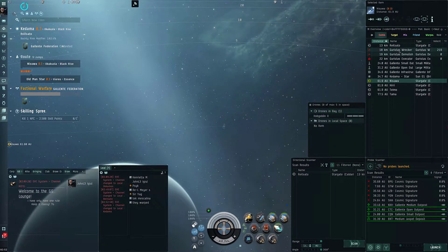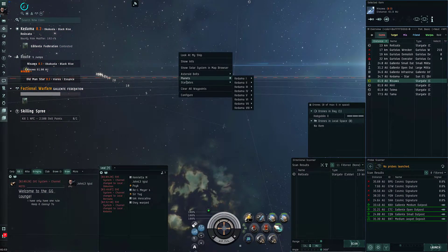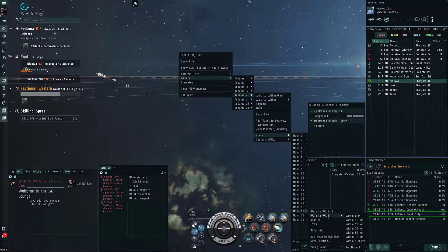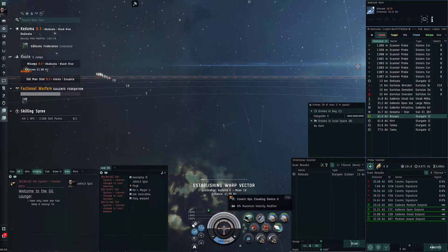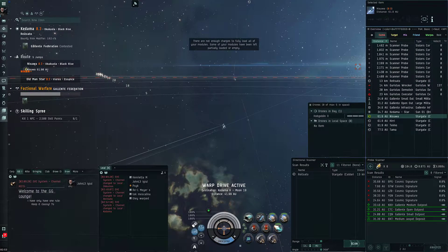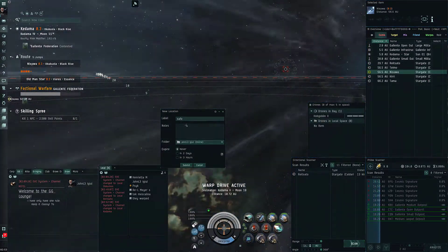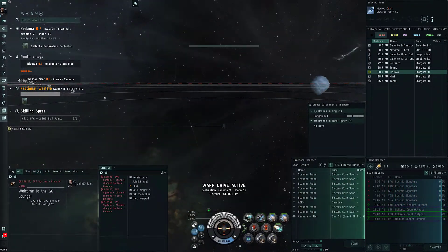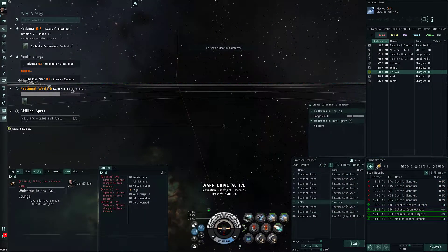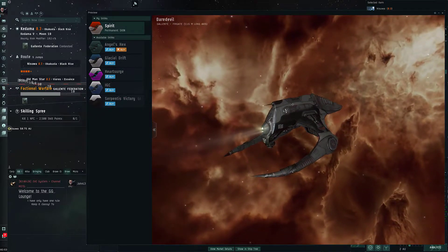Nothing on D-scan. We have Guristas - I'm more used to those trying to kill me. We have a bunch of sites here. Never been here before so we've got to do some bookmarking - random moon, go at 100, drop probes, cloak. Someone just went to Suspect - a Daredevil! I heard they give the best hugs. Look at those arms - perfect for giving hugs. Premium hugs, even.